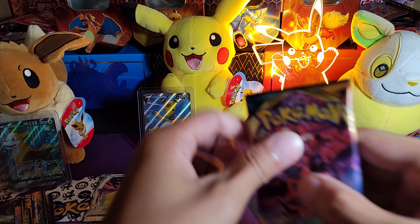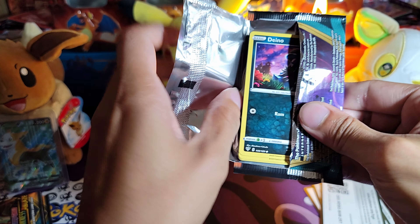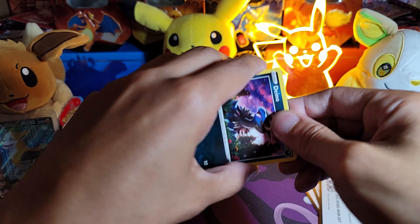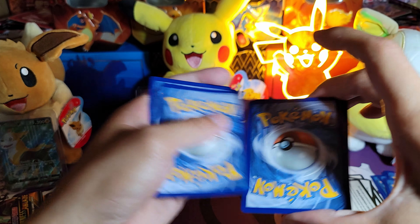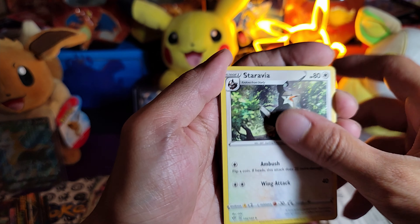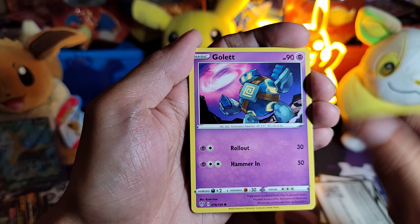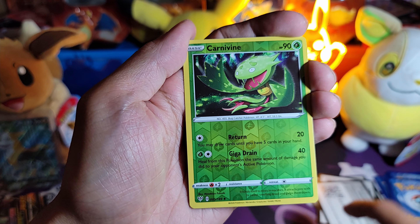Now moving on to Darkness Ablaze. First pack — can we get a little first pack magic? Code card — okay, no first pack magic. One, two, three. Combustken, Staravia, Zweilous, Deino, Skitty, Golett, Hippopotas, Larvitar.